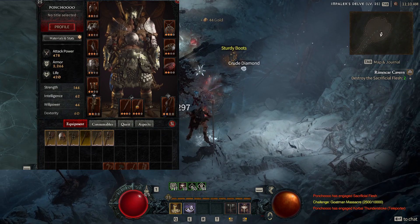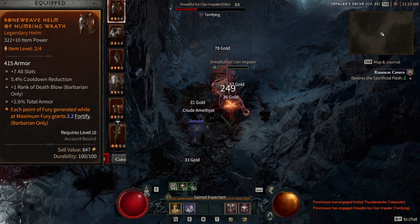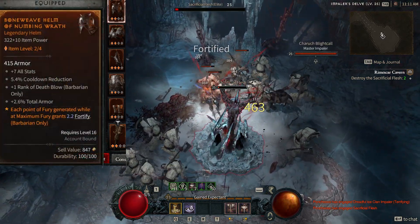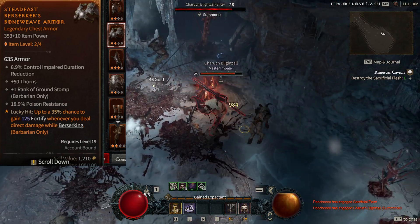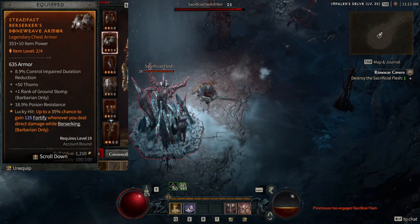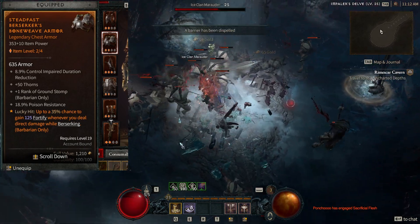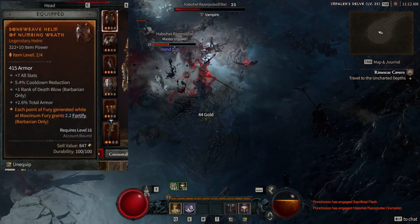Each point of fury generated at maximum fury grants 2.2 fortify — all part of keeping you at maximum fortify so you can have the extra 15% damage on all your attacks. Lucky hit up to a 35% chance to gain 125 fortify whenever you deal direct damage while berserking — and almost all of your damage will be while berserking, since you're spamming left clicks constantly, getting a lot of criticals, and so you'll basically always be berserking while doing your lunging strikes.